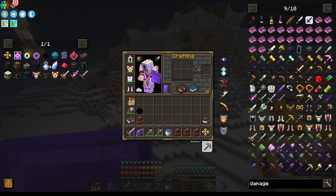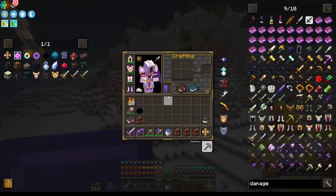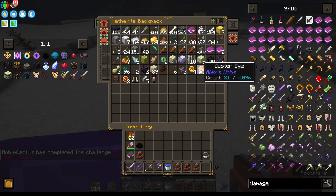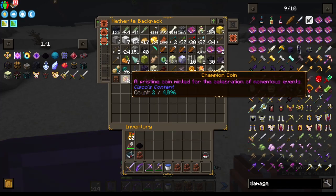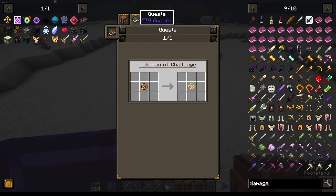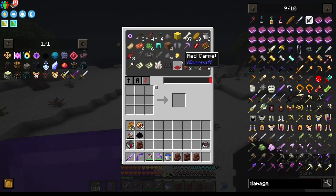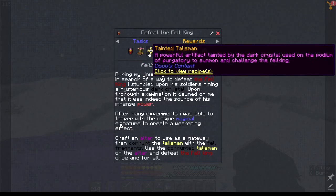Talisman of challenge — do I click it on the ground? That was quick! He gave us his boots and some coins. Did he give us champion coins too? Two champion coins for the talisman of challenge, which costs a bunch of radiant rubies. I should do more of that. That wasn't too tough — and we got it done, so Cisco's Fate is done!